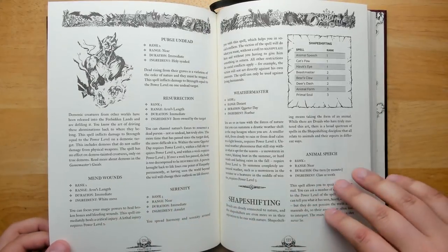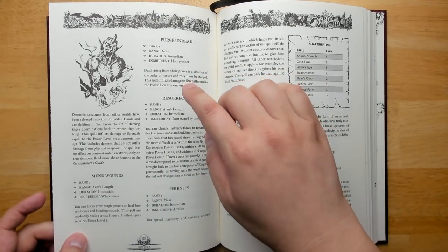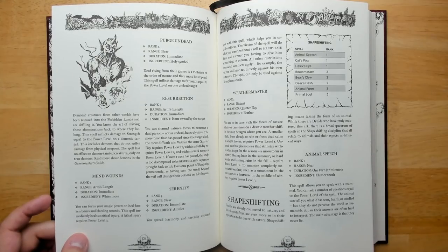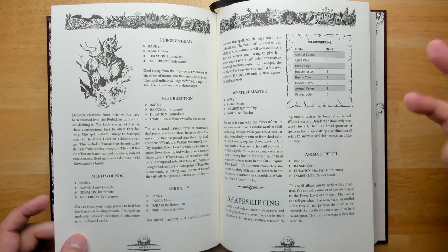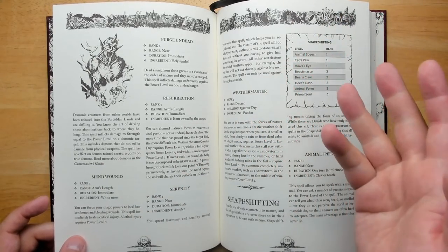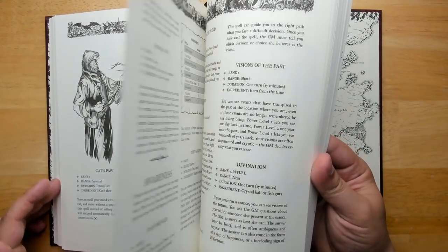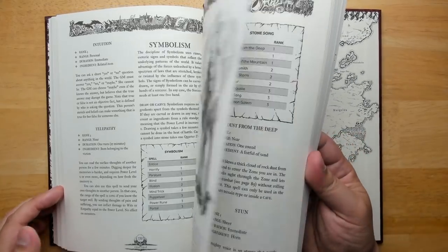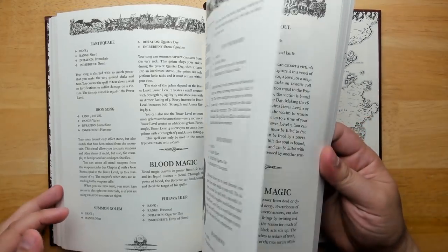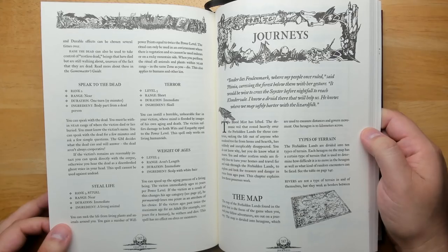We have healing magic with ranks one through three, mapping onto the talent levels. If you have the healing magic talent at level three, you can cast rank three spells in that category. The different magic categories include awareness, symbolism, stone song, blood magic, and death magic.